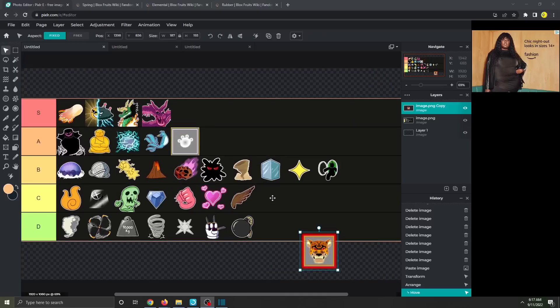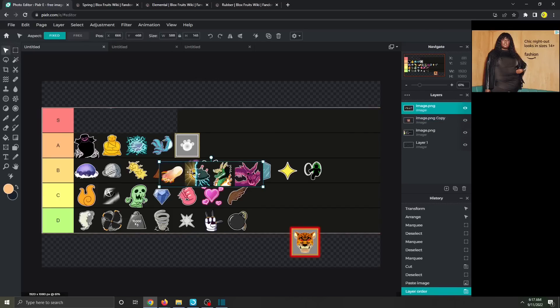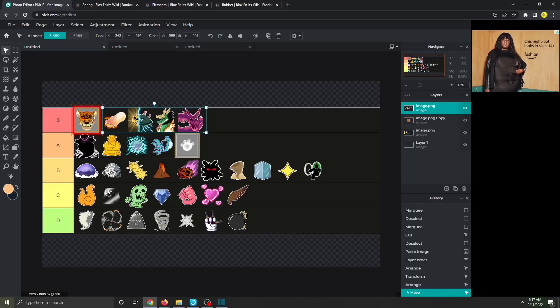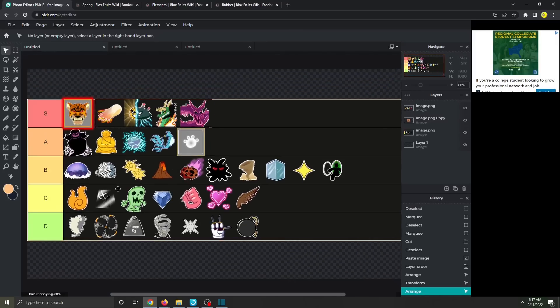Next up we have the trading values. A lot of these fruits have changed in trading value. The only real change to trading values is the leopard fruit — the most valuable fruit right now. Since it hasn't appeared in the shop and the only way to get it is basically Robux, leopard fruit is currently worth around dough. That might change if leopard fruit comes to the shop. Dough awakening might also move down depending on how much the player base likes it, but overall here is the new trading tier list for Blox Fruits Update 17 Part 3.